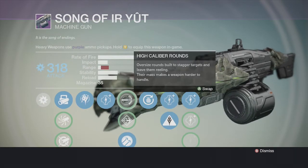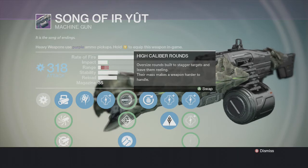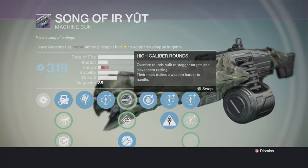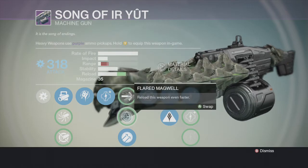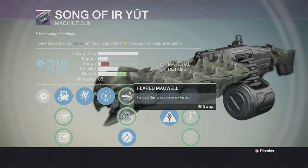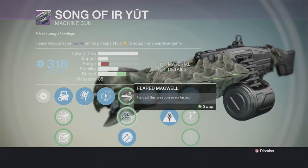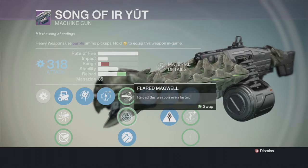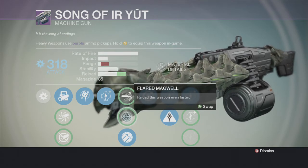Then you have High Caliber Rounds — oversized rounds that stagger targets but make the weapon harder to handle. The range drop is really bad so I don't use that one. Then there's Flared Magwell which reloads the weapon even faster. I don't use that either because the range is terrible, and it already reloads at a decent speed. You've got 87 rounds and the reload speed is not bad — you don't really need even faster.